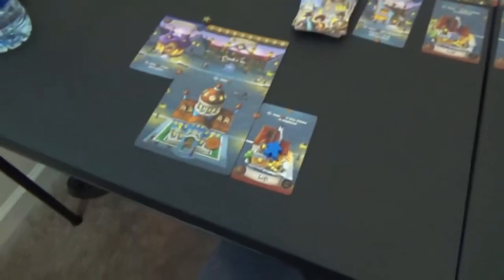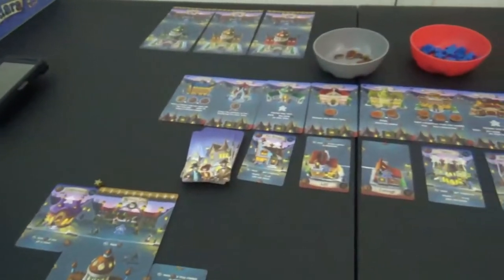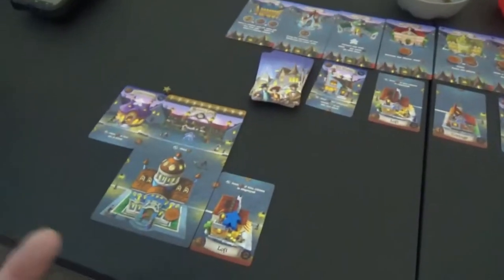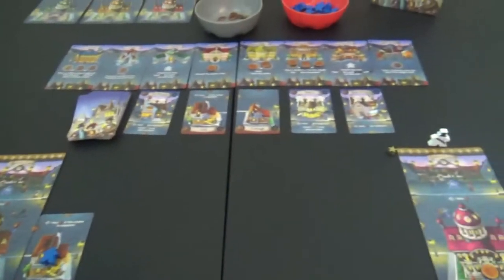So now we go back to this player. They've got one coin left. There's really nothing they should want to do for the most part, so they're just going to hang on to that coin and say fine, I give. Now we're going to go into the upkeep phase.